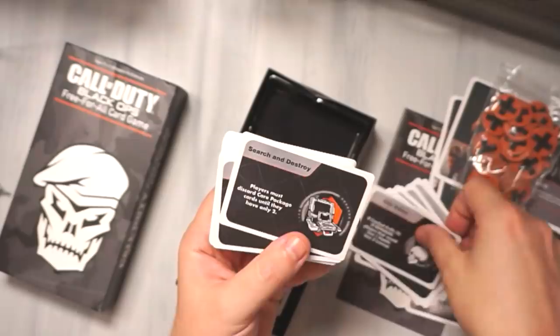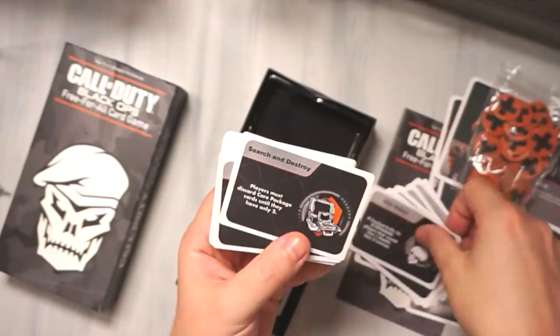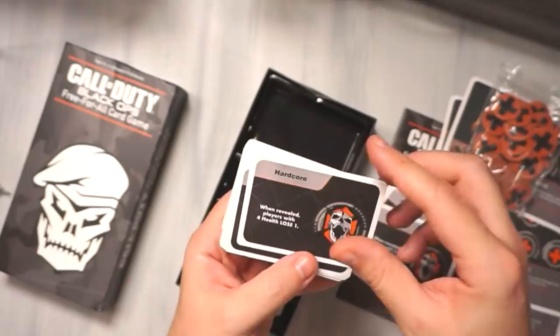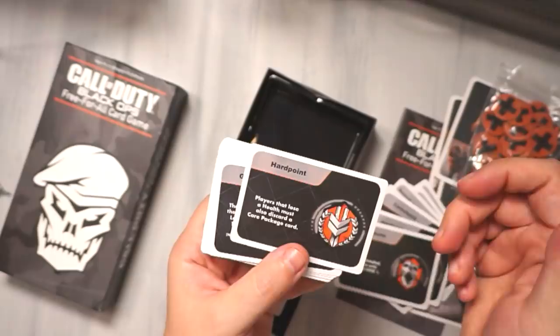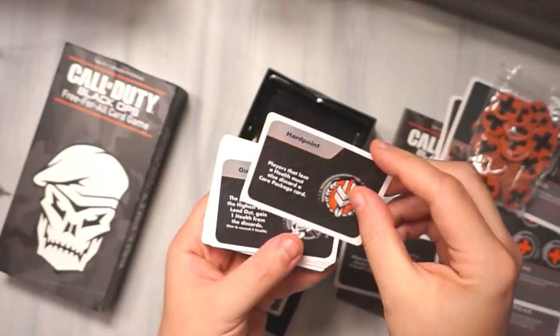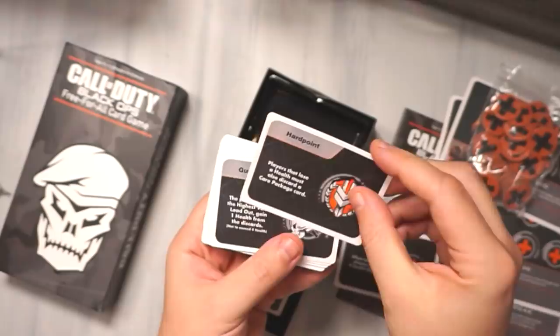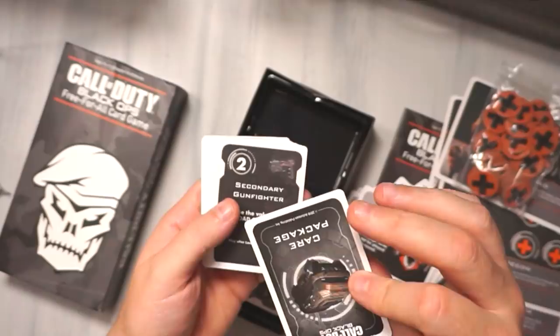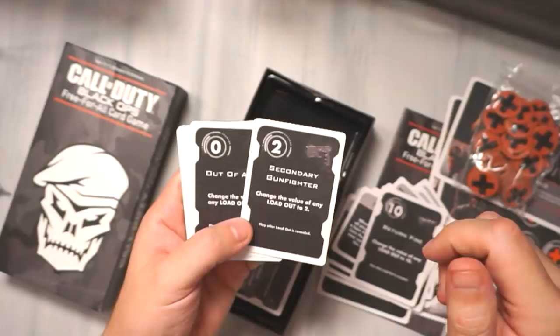Hardcore — when revealed, players with three or more health discard a care package card and lose one health. Players with four health lose one. Got a Hardpoint card. The quality is super, super good. Black Ops event cards — players that use health... Gun Game again. Return Fire, Hardcore — okay, these are different care package cards. Return Fire: change the value of any loadout to 10. Secondary Gunfighter: change the value of any loadout to two.